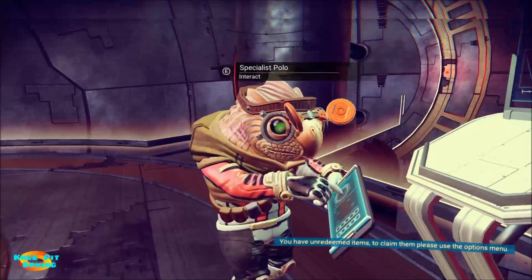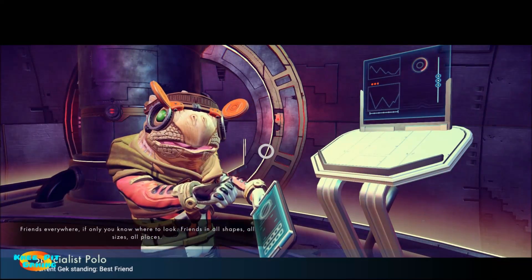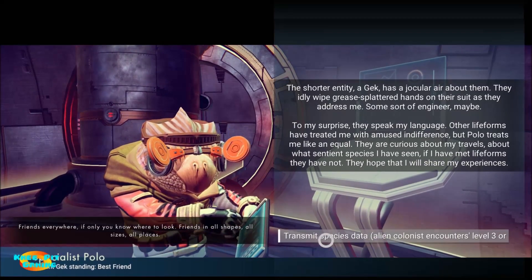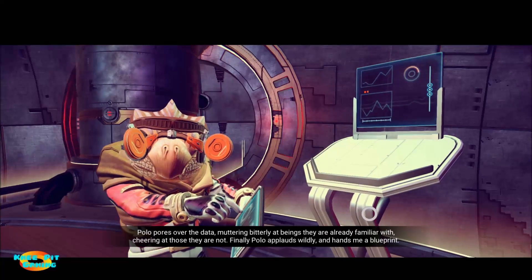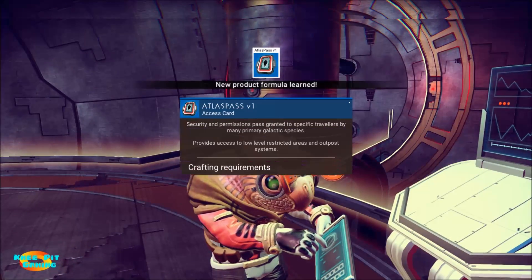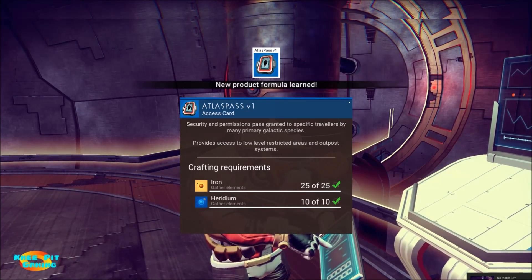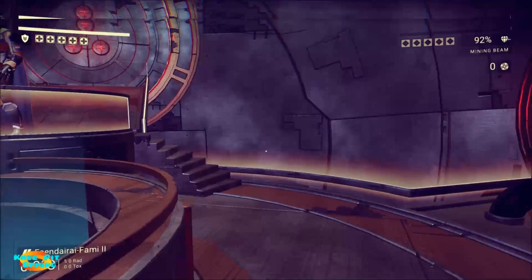All right, let's see what this guy's got for me — Polo, first name Marco. Friends everywhere if you know where to look, all shapes and sizes and places. He wants to know some information, so I'm going to share with him all my data. And there we go — we now have the blueprint for the Atlas Pass version one. It's very simple: some heridium and some iron, and that's going to get us in to where we want to be.